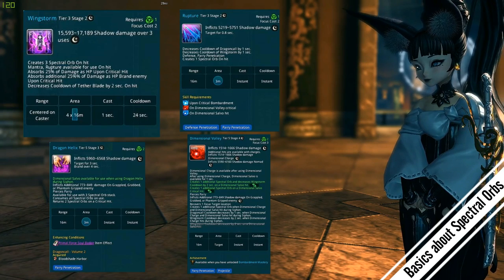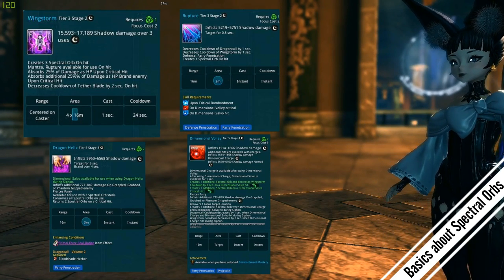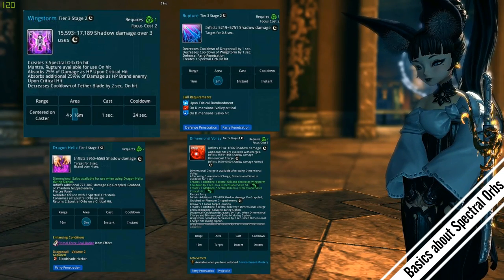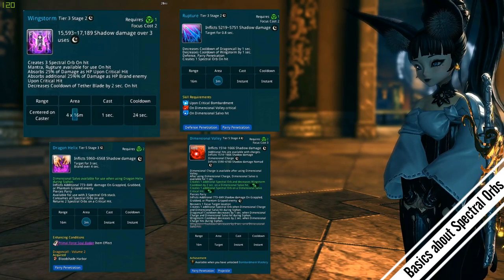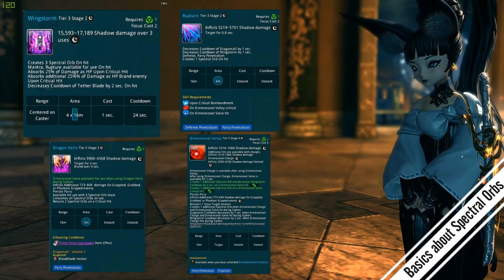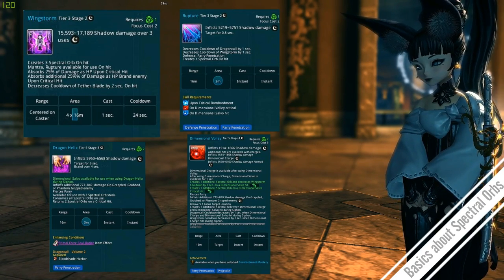Now we come to dimensional volley. The HM version of R&B — the blue version called dimensional salvo — creates one additional spectro orb on hit and also decreases the cooldown on your wing storm by two seconds, so you can cast more wing storms and make more helixes. You also get an additional spectro orb when you crit dimensional salvo, meaning you get two spectro orbs on crit and one when you don't crit, using the blue version of R&B.